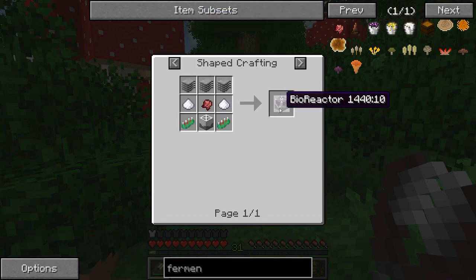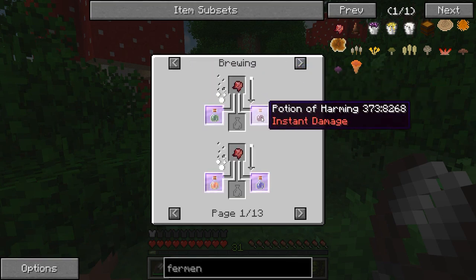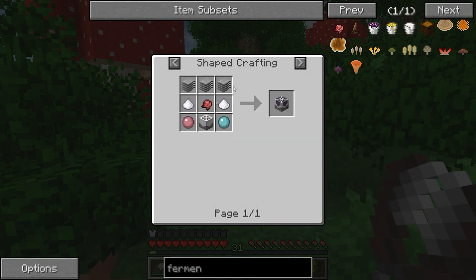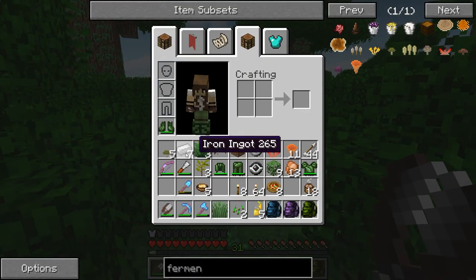The woolly gompus — I've been calling it the galompus — can actually be made into fermented spider's eye, which is useful in a lot of things. Let me check: for bioreactors! Who doesn't grab their fermented spider's eye and turn them into bioreactors? There's also the Scepter of Life Draining — and all of these potions you could brew with it. Apparently there's a lot more you can do with fermented spider's eye than I thought, and a woolly gompus could eventually, with many more steps, become a bioreactor. You learn something new every day!